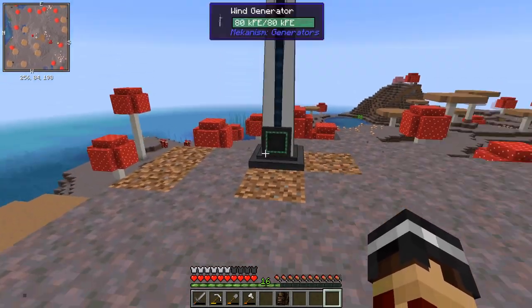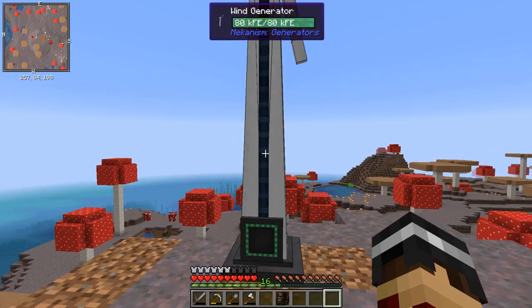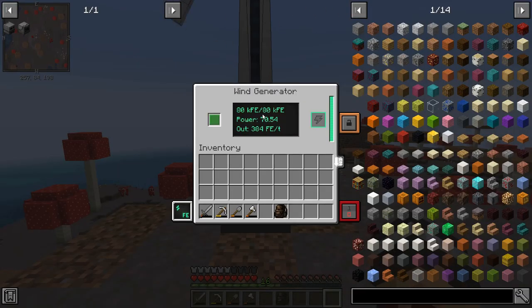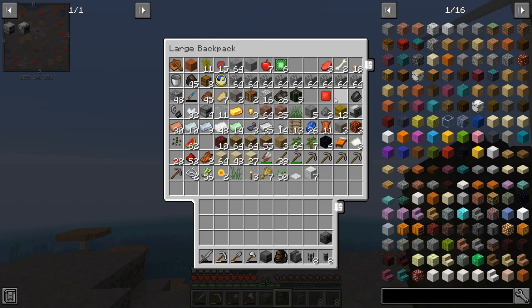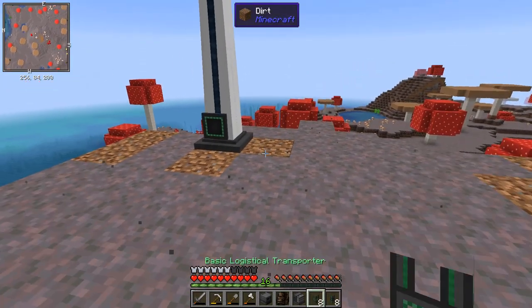We're using this wind generator as our main power source at the moment. The higher up it is in the world the better - if you can get it up to y=250 that's brilliant, but we don't have that many cables yet and we don't have any wireless power transmission. So just putting it on a big hill is more than good enough for now. I'll just get started putting everything back down to get my ore doubling setup going again.